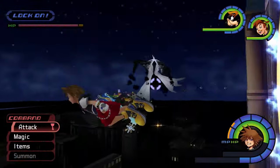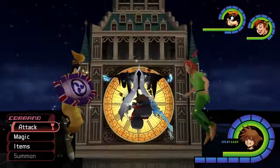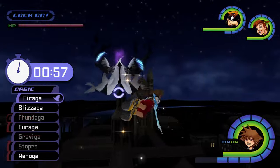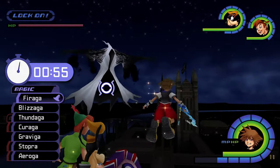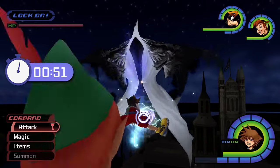You may have to toggle your locked-on target as the game will sometimes target the Phantom first. As you fight the Phantom, you'll need to periodically return to the Clock Tower and cast Stop magic. The Doom spell will be halted for 60 seconds each time you cast Stop on the Clock Tower, but the effect does not stack if you try casting in quick succession.